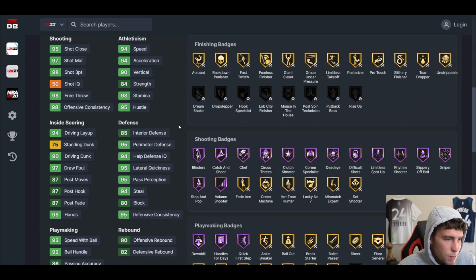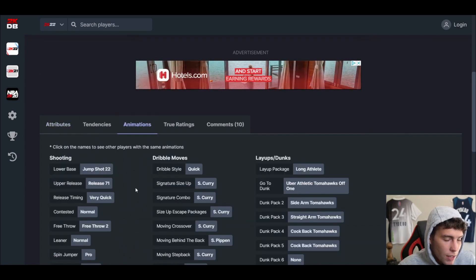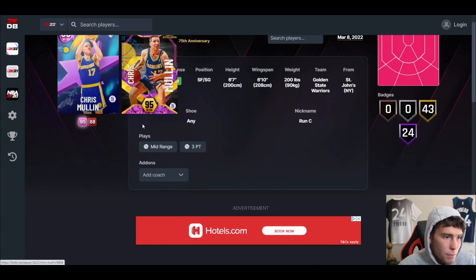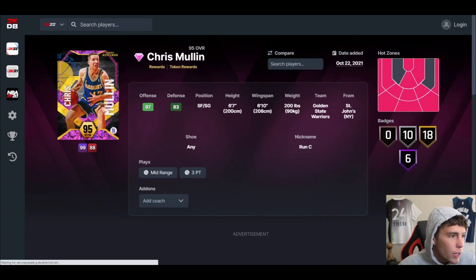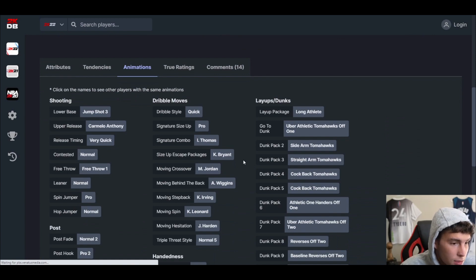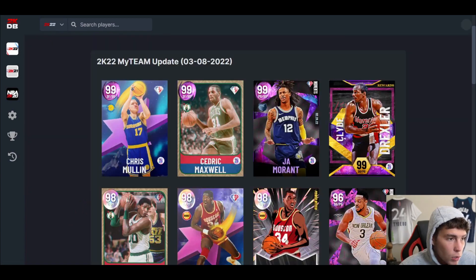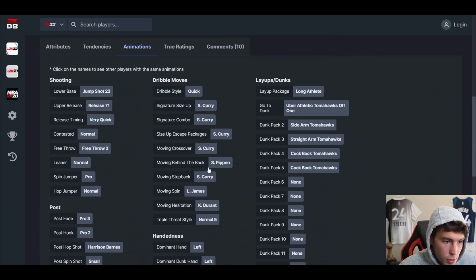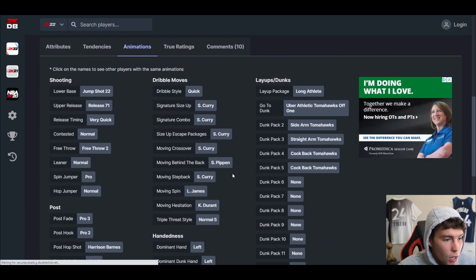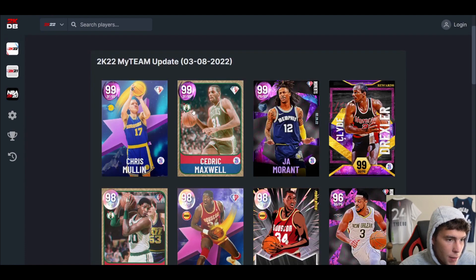Chris Mullin is 6'7" with a 6'10" wingspan, basically perfect stats and badges, quick dribble style, and a very quick release with jump shot 22. He also has the Scotty Pippen moving behind-the-back animation, which makes him even better, plus all-steps dribble 6. I don't know where to begin — Chris Mullin alongside Cedric Maxwell is just absolutely insane. Cedric has the Kobe size-up escape, and Chris Mullin has jump shot 22 on very quick with a moving behind-the-back. Are we serious right now?